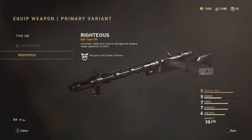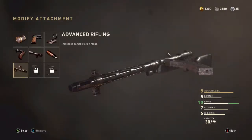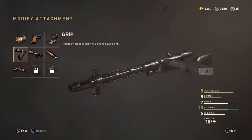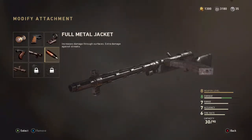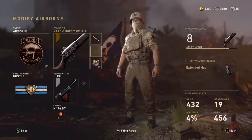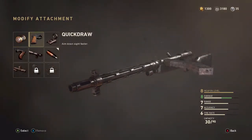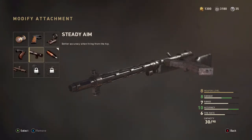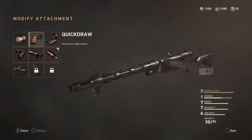Every time you use Checked Out or Righteous it gives you a little bonus XP, which is pretty nice and cool to have. For the attachments, since the damage is so low — five out of ten — I use FMJ (full metal jacket) to increase the damage. I also use a silencer attachment that comes with it, and the silent touch you can put on or take off during the game, so you don't waste an attachment slot.